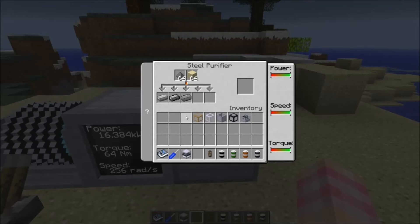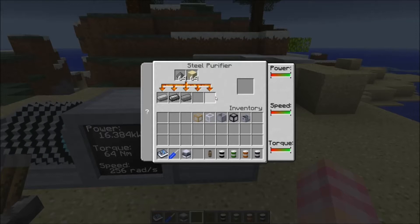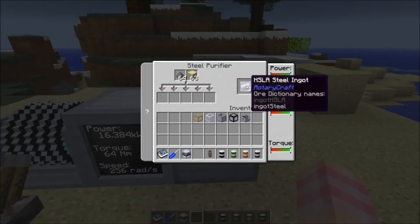There are about six types of steel ingots in the Monster Mod Pack, but these are the only ones that work. You can't use Ender IO Electrical Steel, or others — they didn't work either. So you just put it in there, and the machine ticks through and turns it into HSLE steel ingots.